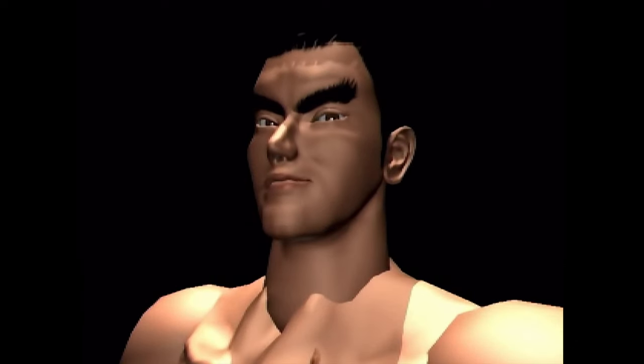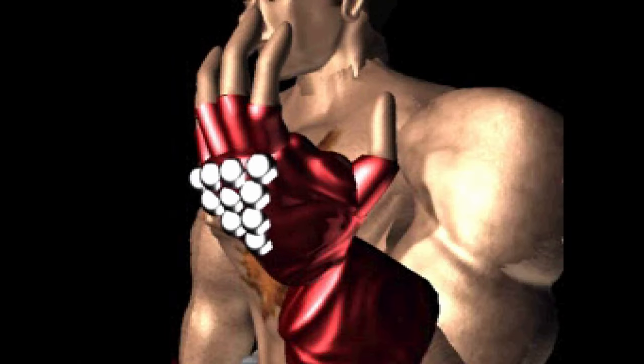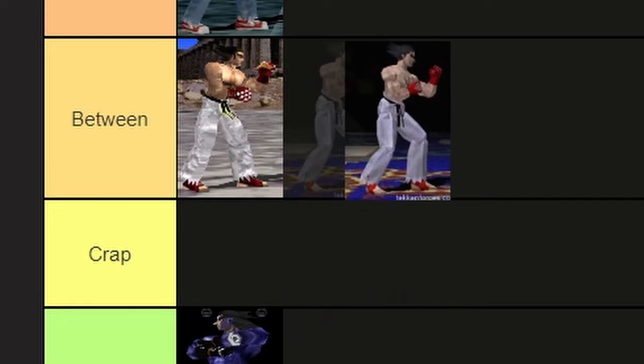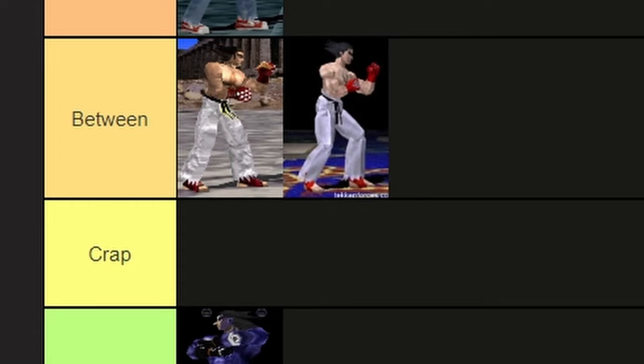And here is Tekken 2 Kazuya. Not too different from the previous game — just a little bit different. The belt is slightly different; instead of a yellow outline, it still has yellow marks on his black belt. His gloves are now full gloves instead of fingerless. He kind of looks awkward with full gloves, especially with the foot guards exposing his feet. Calling it crap would be too harsh, but I'm feeling generous and gonna call it 'between.'